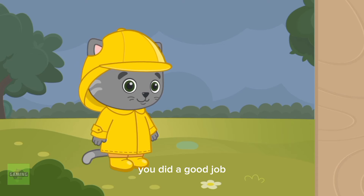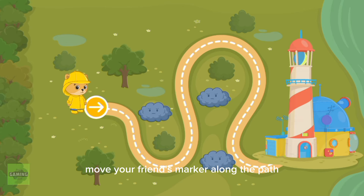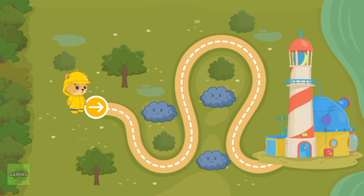You did a good job. Let's help our friends get to Steve's house. Move your friend's marker along the path. Come inside. Let's go.